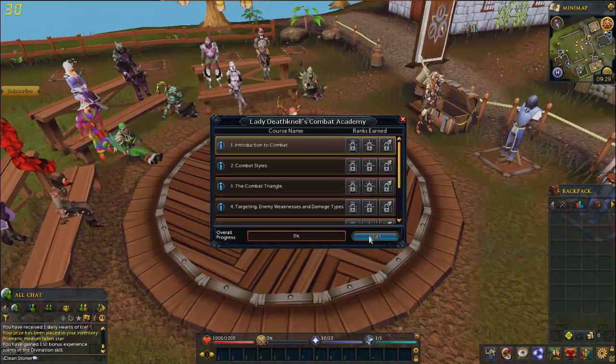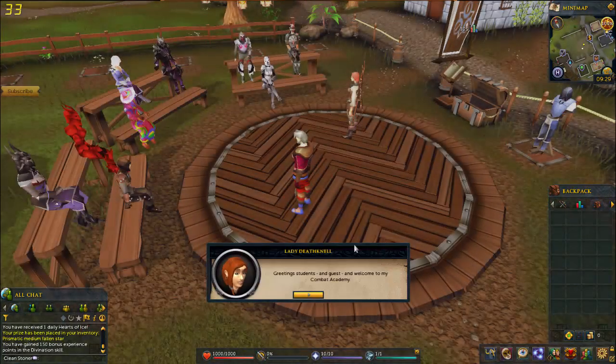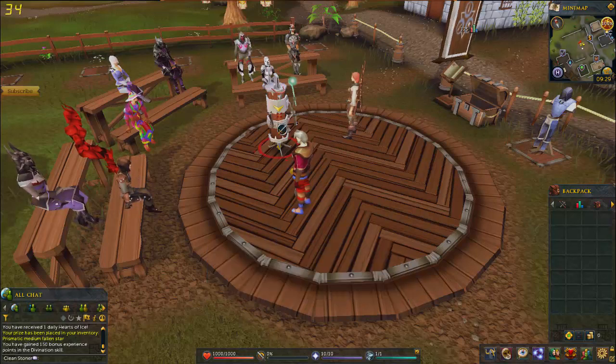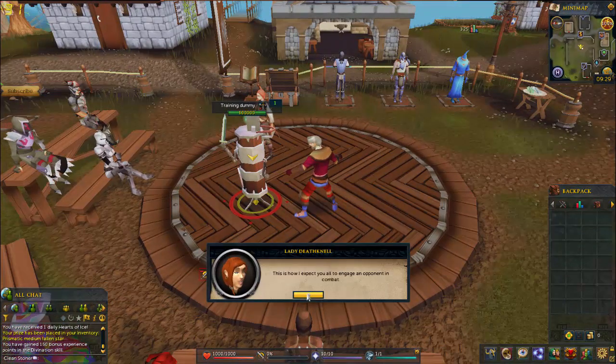Then you want to click on start over here, and then you simply follow the tutorial. I'm gonna show the first option but it's really easy — she just wants you to attack this. That's basically all she wants.